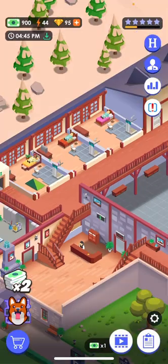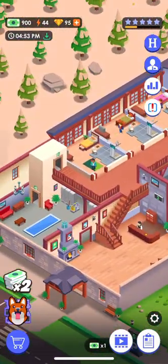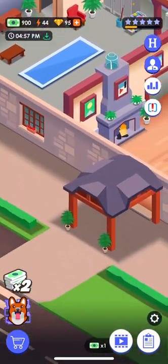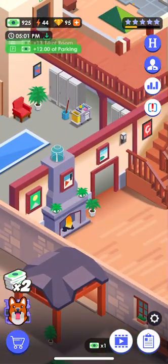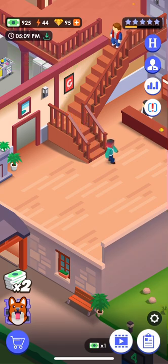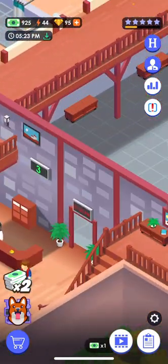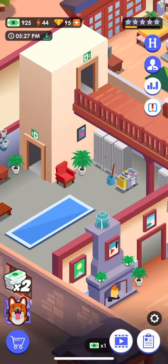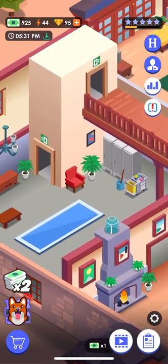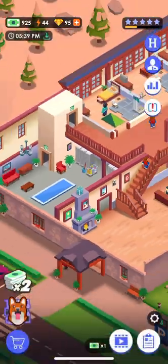This is my second hotel because I already completed my first. Basically, if a guy comes in and shows up on the side, you click on him and he gives you like a thousand dollars. Up here, when people come into the hotel and pay, the money shows up in this jar so you can grab it.